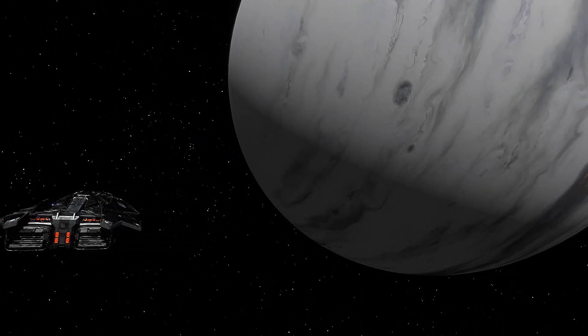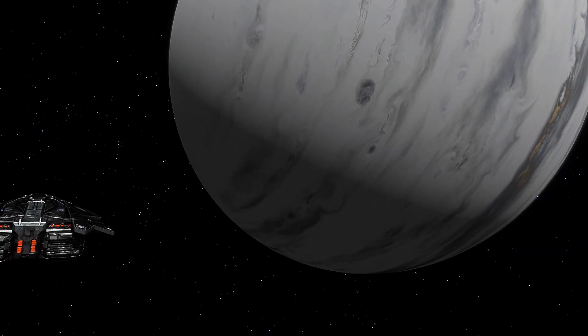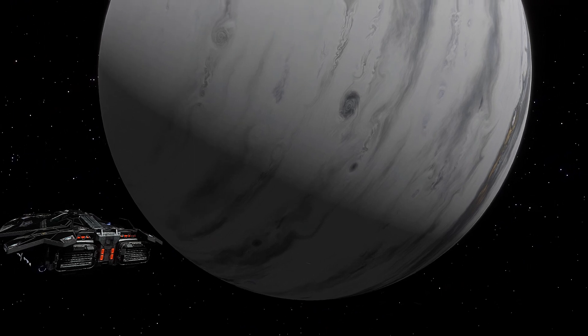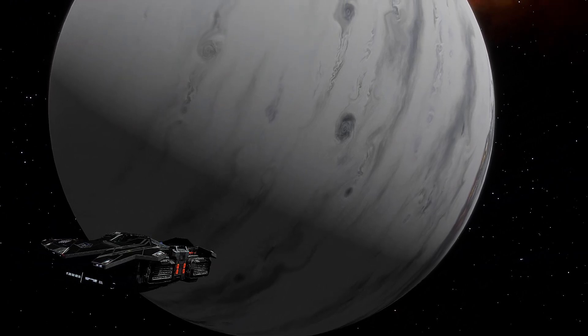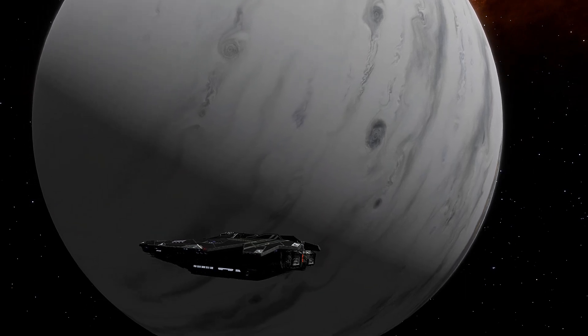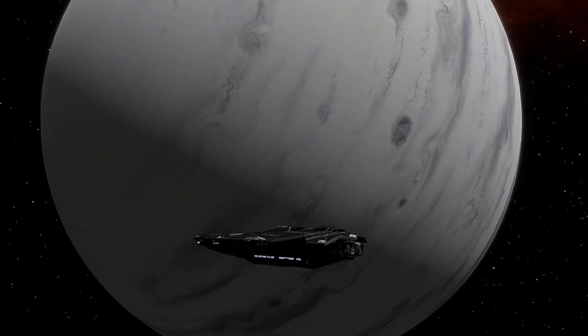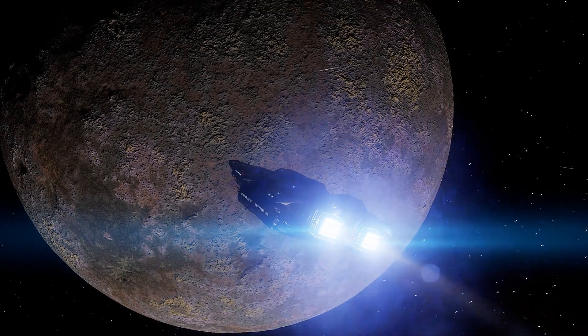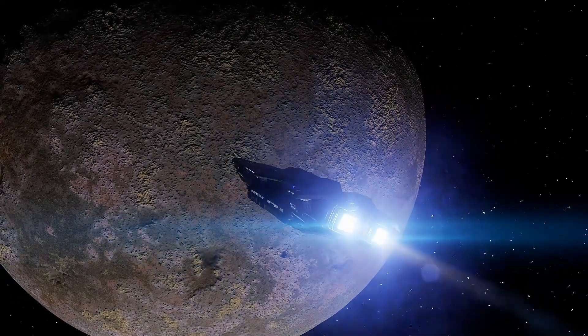I just want to show you my little trip toward this world that I found. It was the only one I found exploring this way that was disembarkable — I can leave my ship and go traverse the world. And it was this one. Behold. It actually looks pretty cool too, doesn't it? Kind of purple and very, very terrain-y.